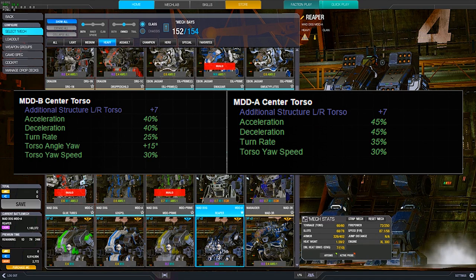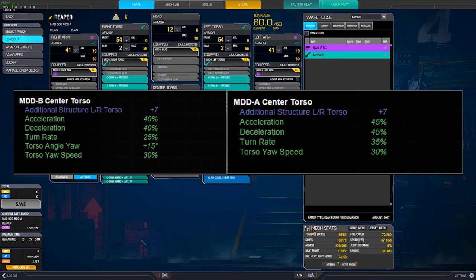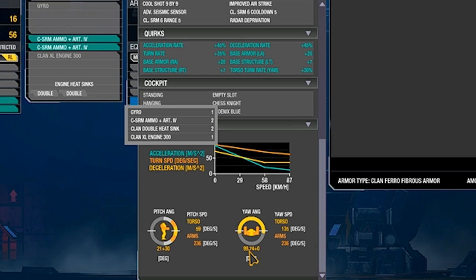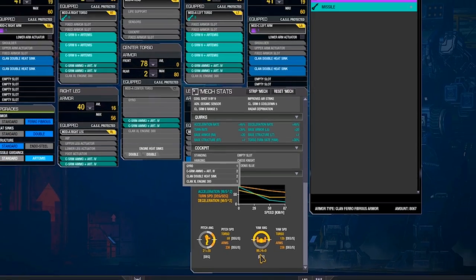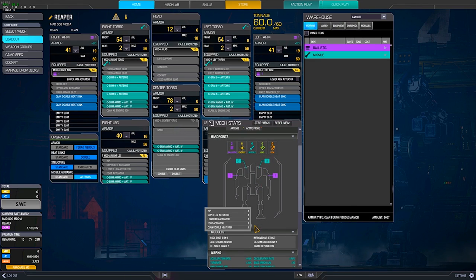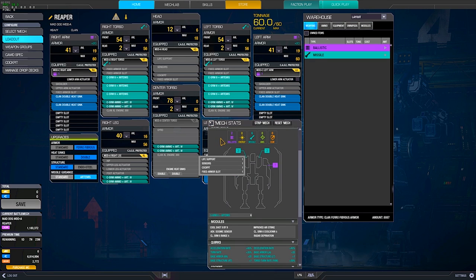You can see it has a good turn rate, and it also has the quirks unique to the Mad Dog B: torso angle yaw plus 15 degrees. The Mad Dog normally has, with elites, a maximum torso yaw of 100 degrees. In the Mad Dog B, you have an additional 15 degrees, making the maximum torso yaw 115 degrees. This is really good for fighting lights and general torso twisting. The main problem is over-twisting — accidentally showing your rear torso instead of your side torso — but that's something you get used to over time.